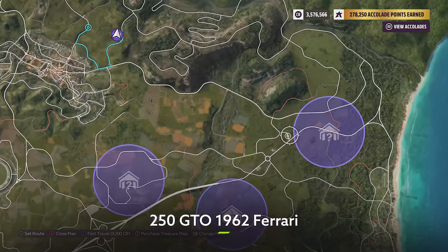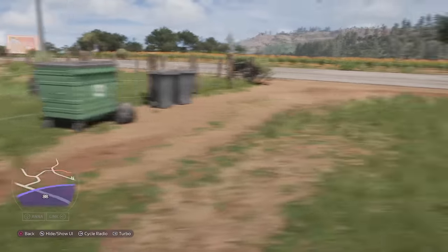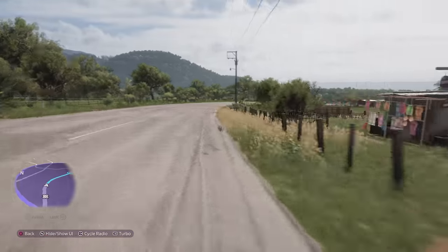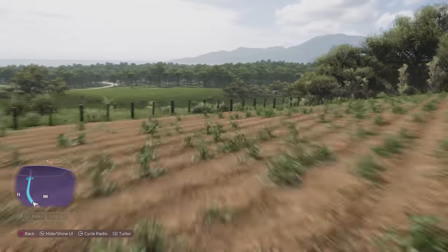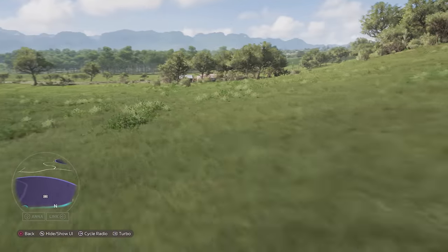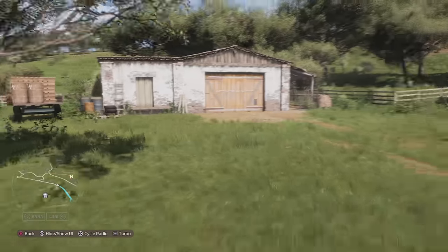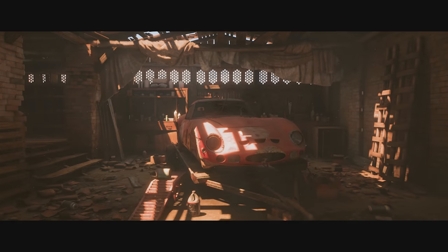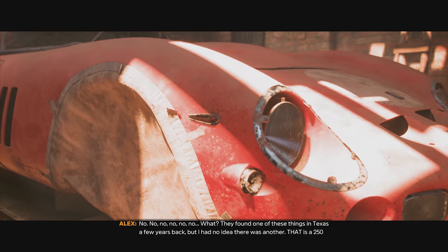We're heading east further out to the coast. This one is going to be very exciting because it's actually probably the most valuable car out of the entire collection — incredibly rare, and this might just be a cult classic. Whipping out that drone was super handy in finding this one because there were tons of different houses around the area and it was hard to distinguish which one was the right barn. Eventually found it, and it's a cheeky little find — the 1962 Ferrari GTO.